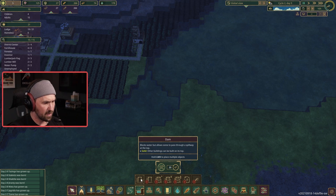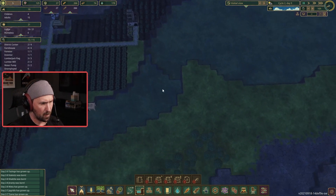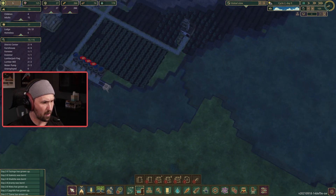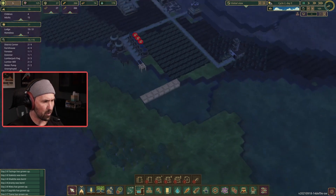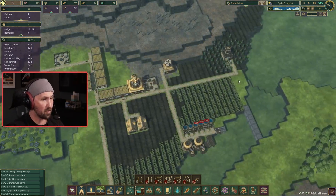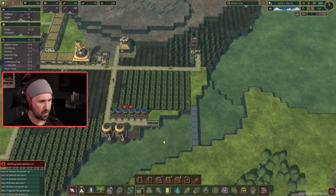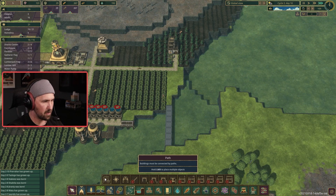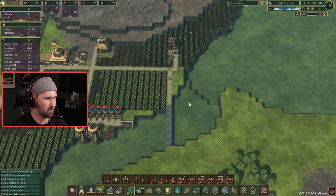We want to start damming the river. Dams are kind of expensive — they cost 20 logs each. I want to dam off this part so that when the next drought comes, we will retain water. What's nice about the dams is that they can also work as bridges. I'm going to put a dam here — that's 7 sections, which is going to cost 140 logs. So that's going to keep our beavers pretty busy, but they'll get the job done.